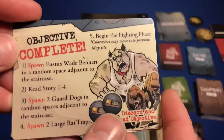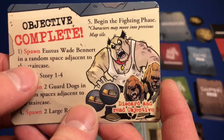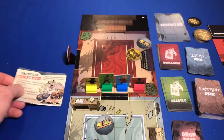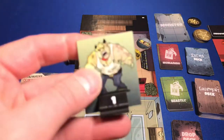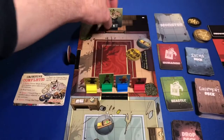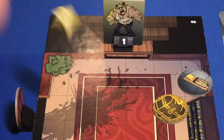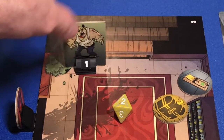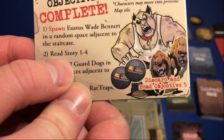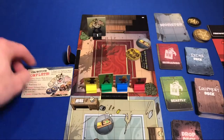Objective complete - spawn Eustace Wade Benert in a random space adjacent to the staircase. Here's our standee. If you thought that rolling pin lady was something, check that guy out. He's going to spawn randomly in one of those four areas - and he is right there next to that bush. Now that we've gone ahead and spawned him, let's continue. It says read story 1-4, but first let's take a look at his monster card.